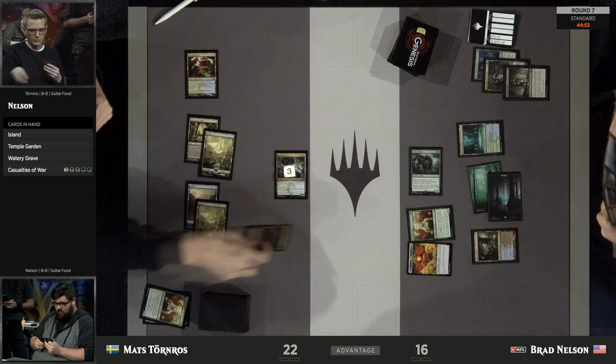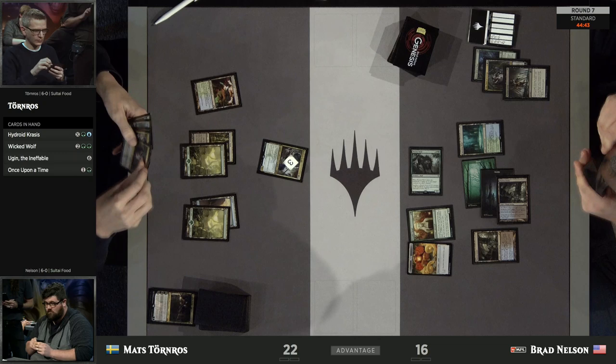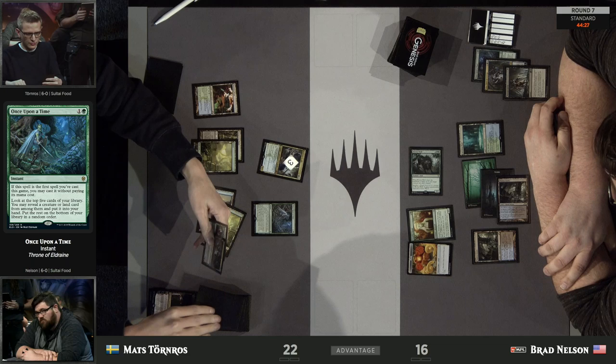Brad goes to work using that main-deck Noxious Grasp — of which he has four copies — to take down the Elk that was left over. That leaves no blockers back for Vraska, and Wicked Wolf is free to chip in and send her packing. So now Mats, who's used up his mana every turn, is down to just the 3/3 Krasis and his land. He's going to need something to come back.